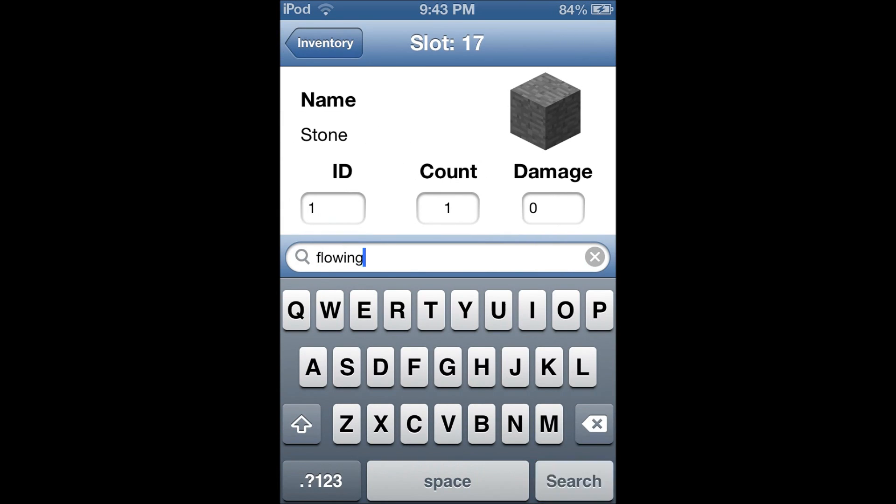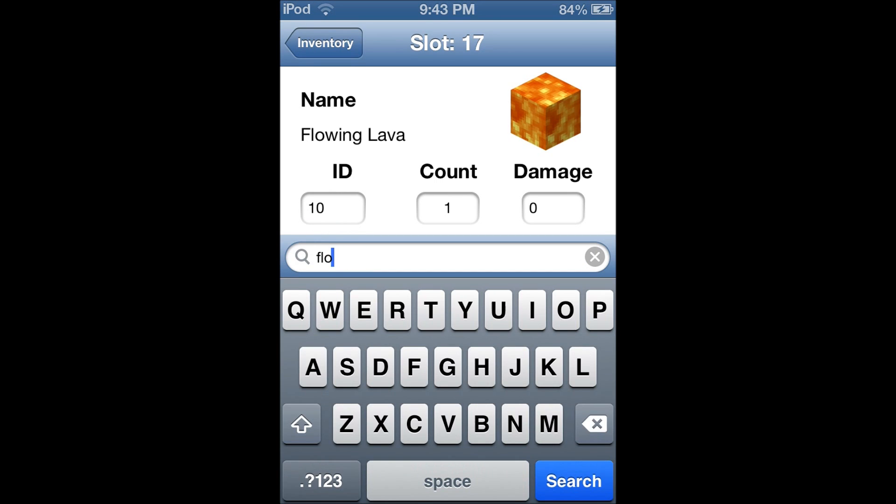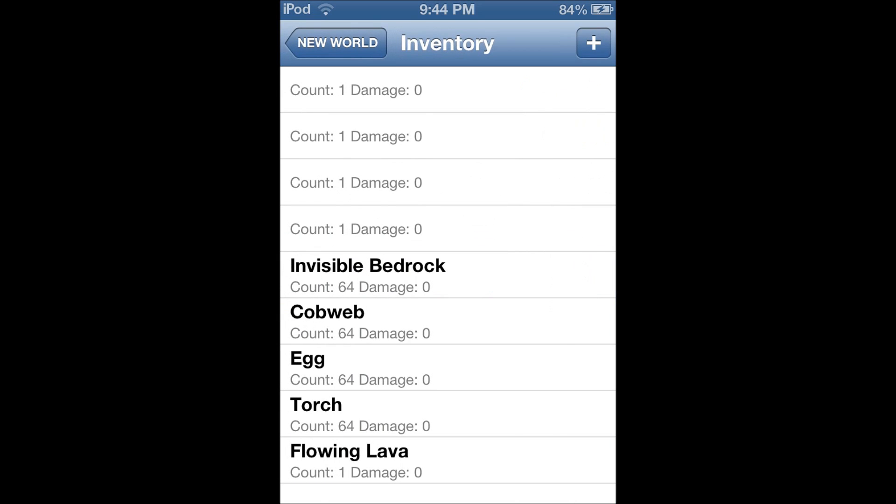So this is what you do to fix the problem. You can add more items — you go and put lava if you want lava, water, or whatever. Thanks for watching, and please like. Give me an opinion on the video — like or dislike, whatever. Bye.